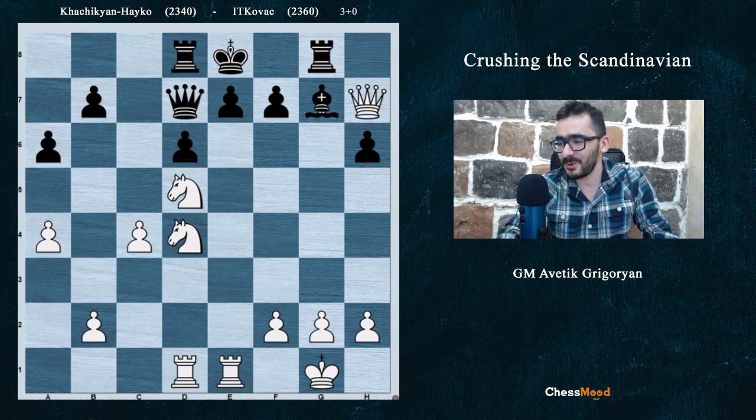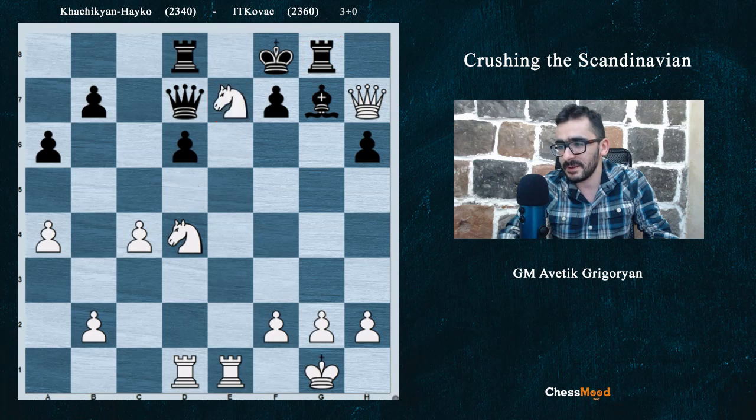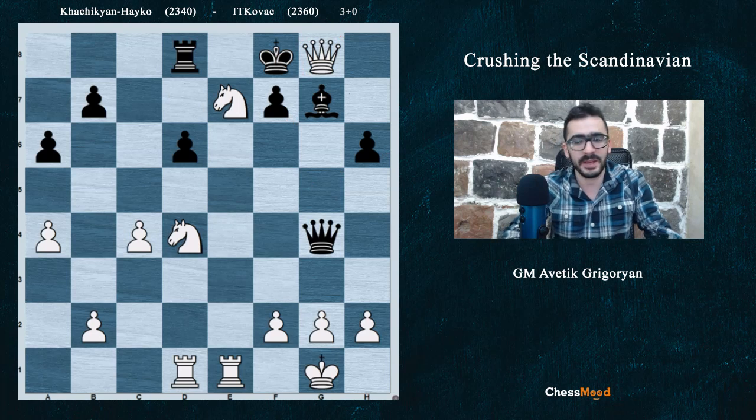Bg7 was played in the game. Qh7, taking the piece, and now it's over. G8 hangs, e7 hangs — everything hangs. Black played Kf8, Ne7, now g8 is hanging. Black blundered with Qg4 and got Qg8 checkmate. But anyway, it was over.